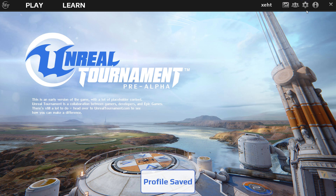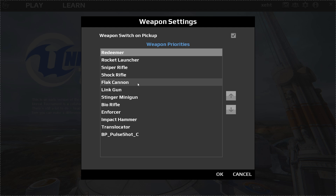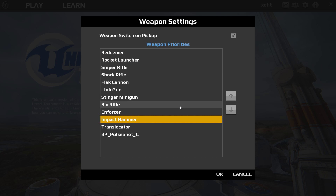Moving on to Weapon Settings — this is where you prioritize your weapons. I have it set to default right now. You can also turn on or off the weapon switch on pickup, so for example if you have the Rocket Launcher equipped and run over an Impact Camera, it won't switch to it because it has a lower priority. Pretty self-explanatory.